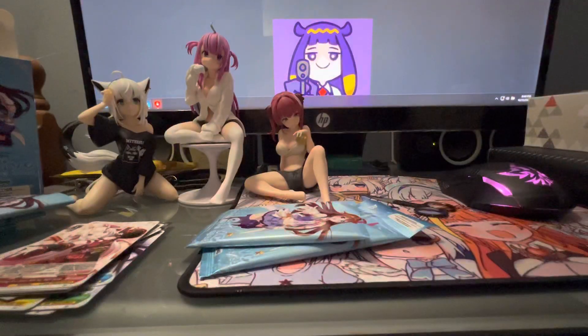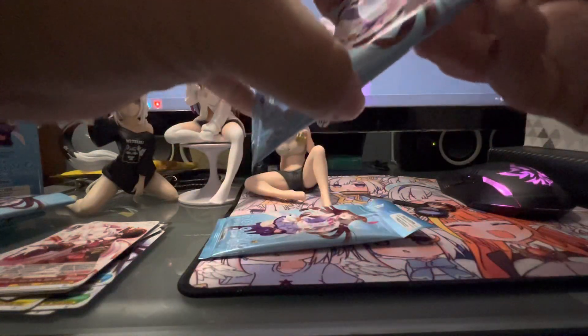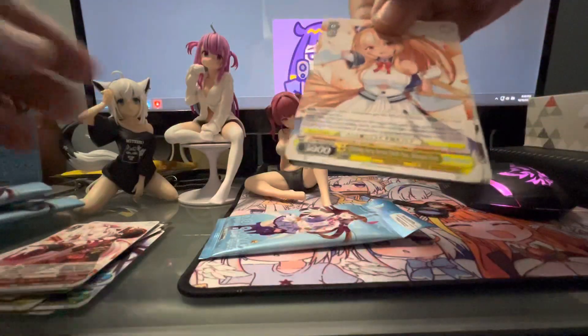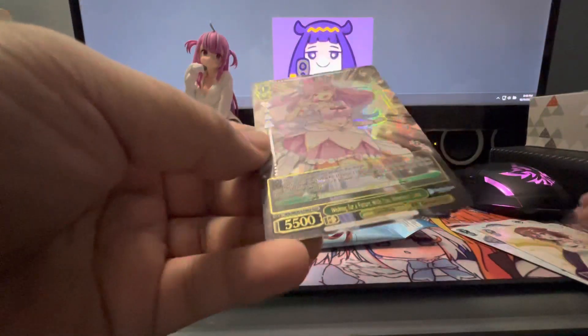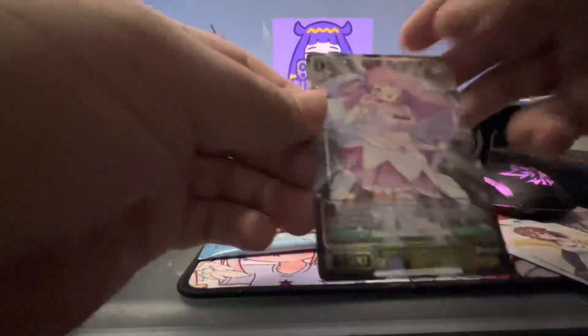I think the one thing I'd really like would be a shiny Fauna or a shiny Ina — that would be cool. Okay, pack five: Flare, Korone, and last but not least Luna. Wait — I got the regular one and I got the shiny version! Alright!